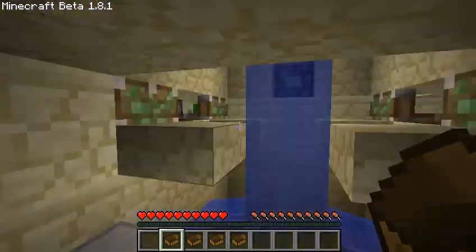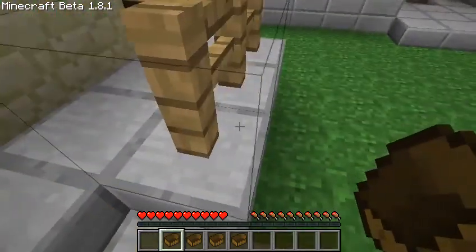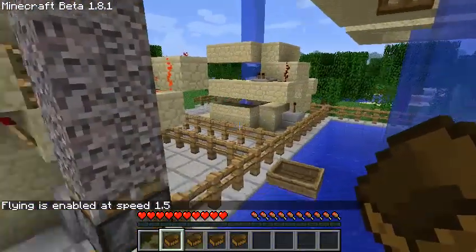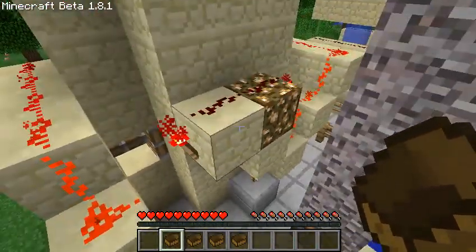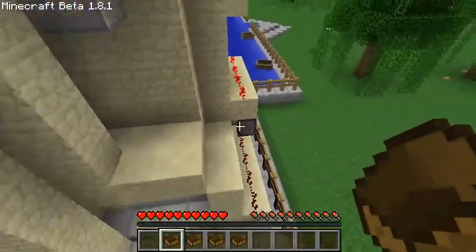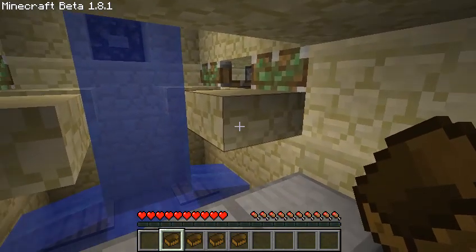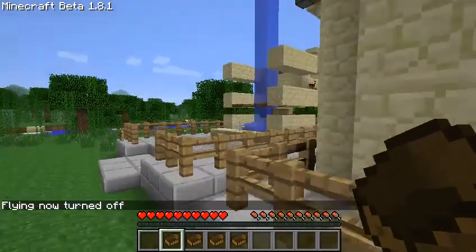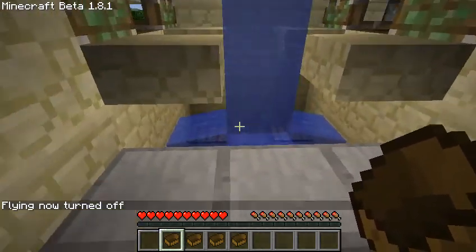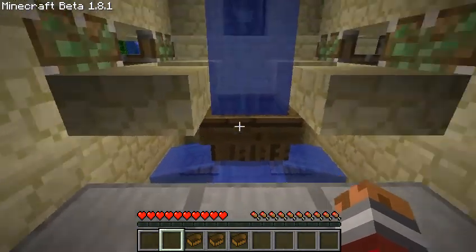Bring the redstone to the back, pressure plate. The same setup is over there — slightly different powering system but same idea behind it. The only thing is the pistons must be extended and thus must be powered. The pistons prevent the issue where you'd get stuck on the trap doors over there. You can place the boat right on that center block and it resets the system if it isn't already reset.